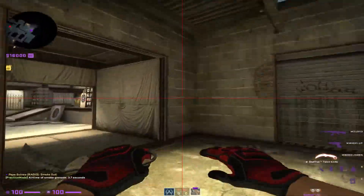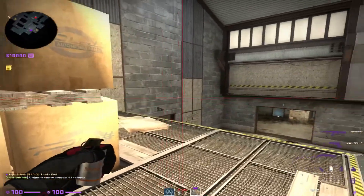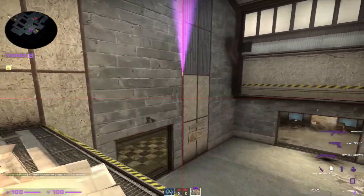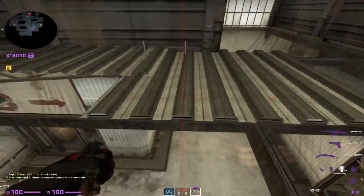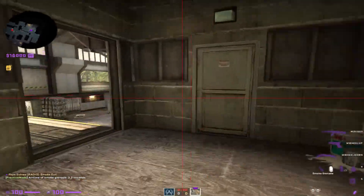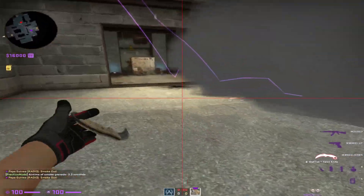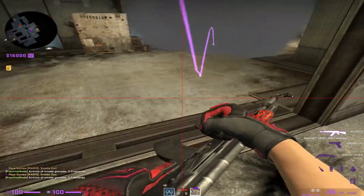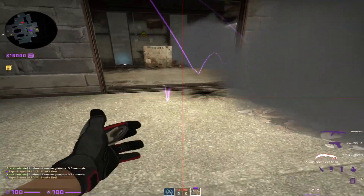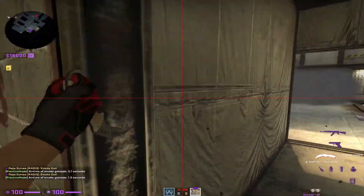Over here B site coming up. Aim at this line, running through. There you go, that smokes frost. You'll get it. Don't ever smoke this — stop smoking this. For the love of god, stop smoking that.